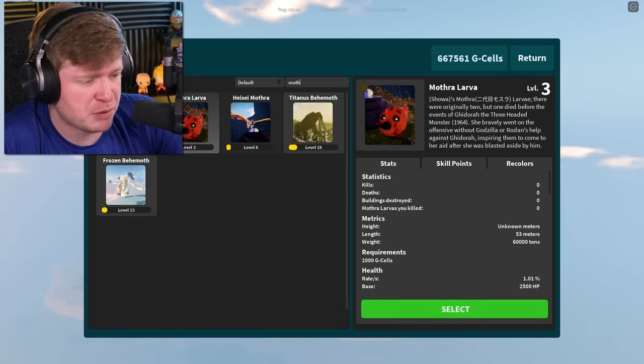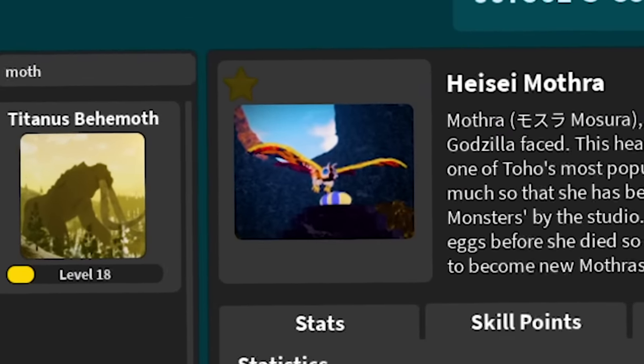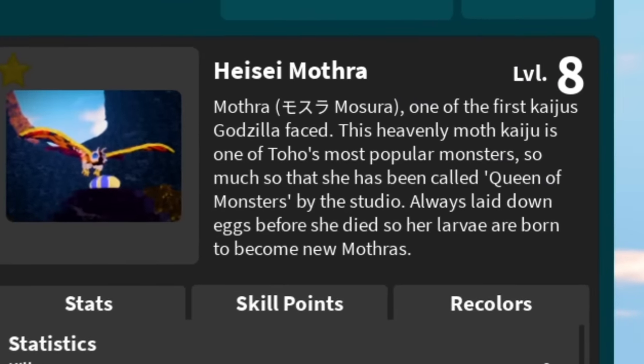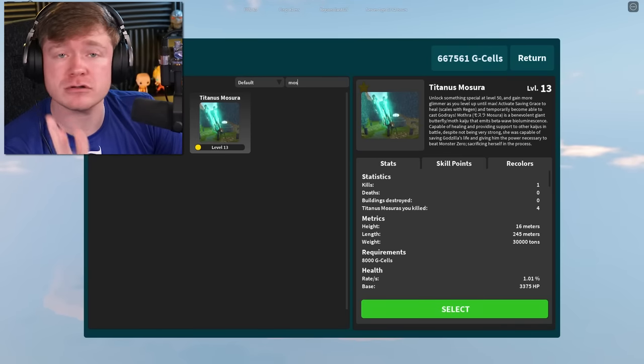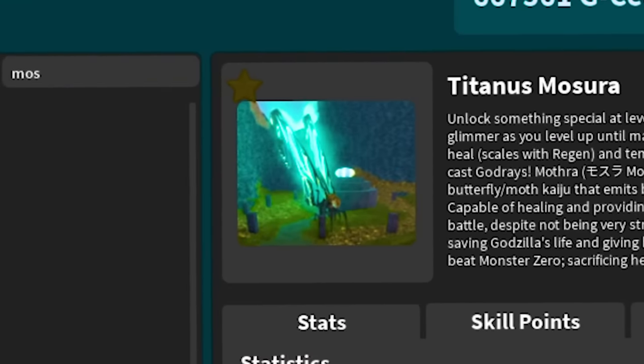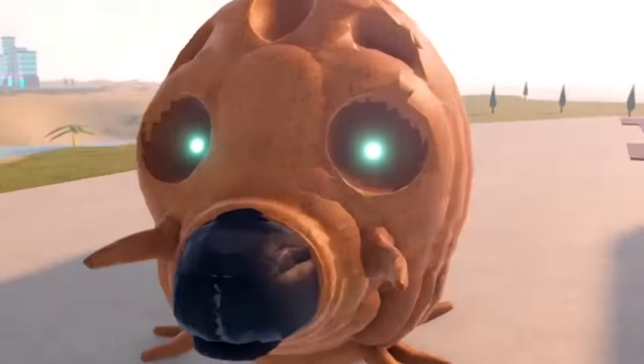I actually did not know that, so R.I.P. the other Mothra Larva. But then she grew up a little bit and became Heisei Mothra and became one of the first kaijus Godzilla ever faced, and kind of became his girlfriend. And then last but certainly not least, we have Titanus Masura. I'm probably still going to call her Mothra, but first we start out with Mothra Larva.